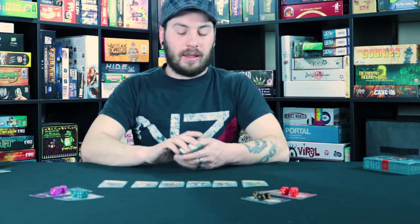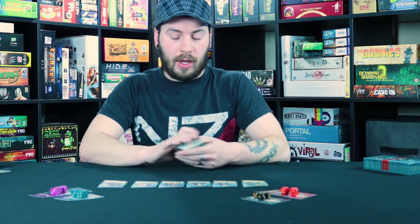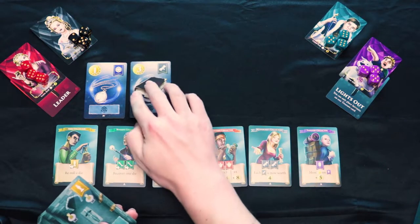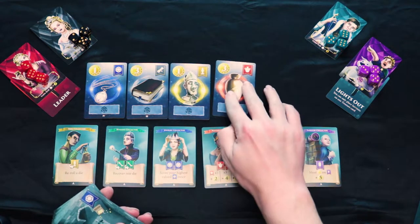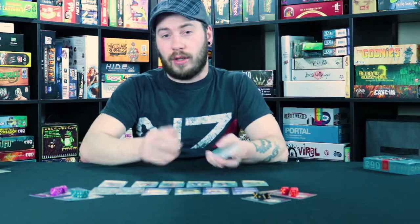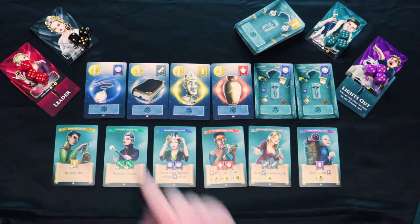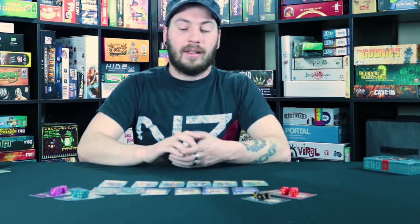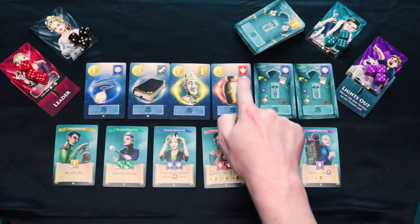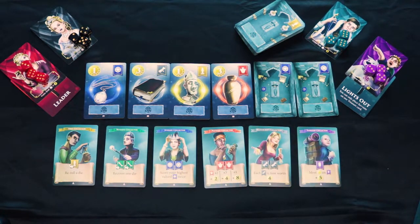Step number one of the game is the reveal step. This step is completely based on how many players you have. In this case, four players, so you're going to reveal four treasure cards face up, and then place two treasure cards face down. All the treasure cards face up have coin values on them, and these are ultimately for the end of the game — you're going to want to have the most coins in order to win. On the face-down cards and all the other face-ups, you have the actual treasure symbol, so face-down cards you don't know what their value is, but you at least know what type of treasure they are.